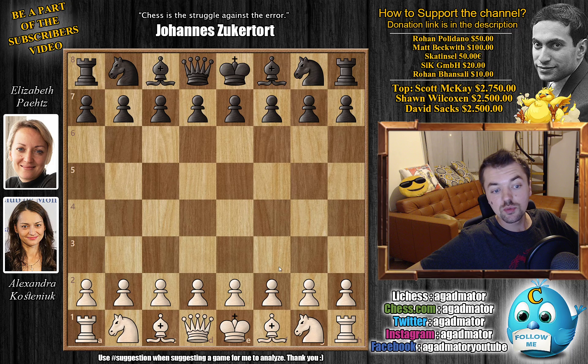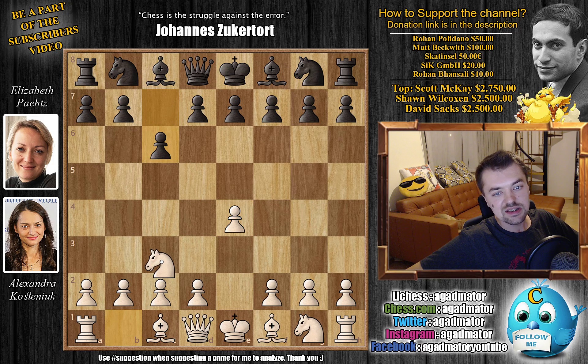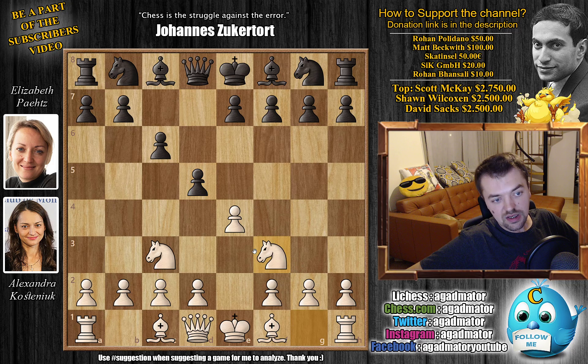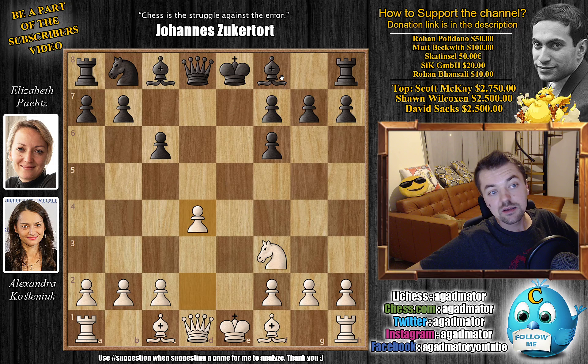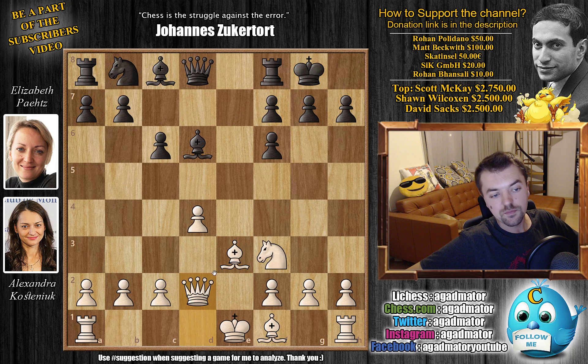Kostenyuk opens with e4, we have c6 — the Caro-Kann defense — knight c3 and d5 striking in the center, knight f3 inviting d4, but d captures on e4 instead. Knight captures, then knight to f6, knight captures, pawn captures. It's a very common theme to double your pawns like this in the Caro-Kann. We have d4 and bishop to d6.